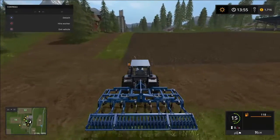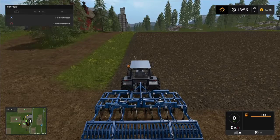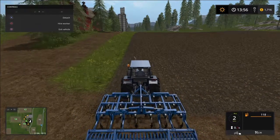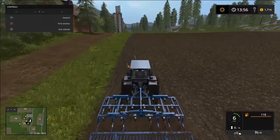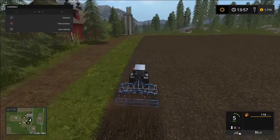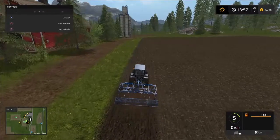Let's go ahead and start cultivating this field. You can see the cultivator looks a little bit bigger on this tractor, but on the other one with the normal wheel setup it was super big and didn't look realistic at all. I think it looks a little more proportionate to the tractor now.